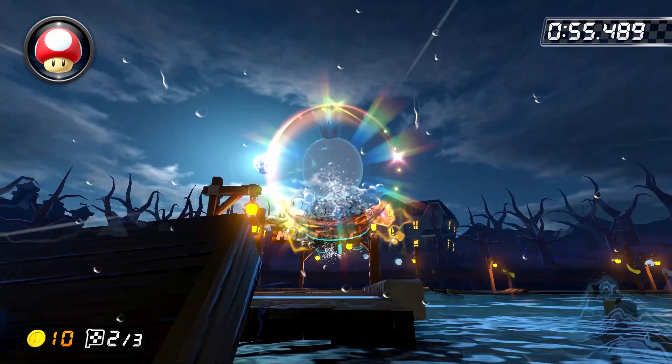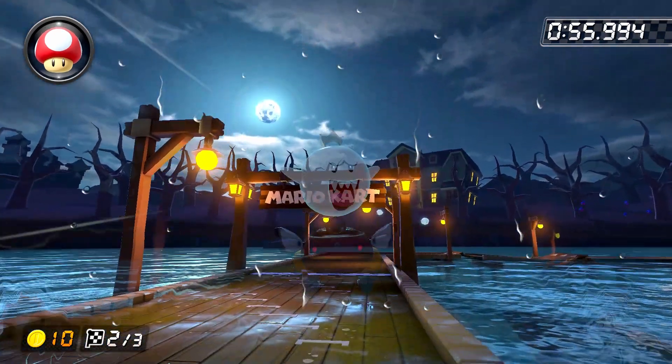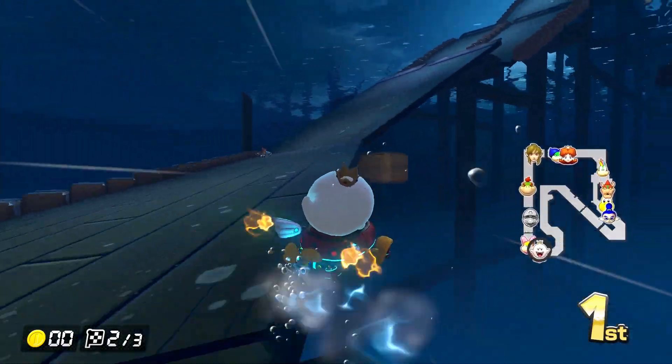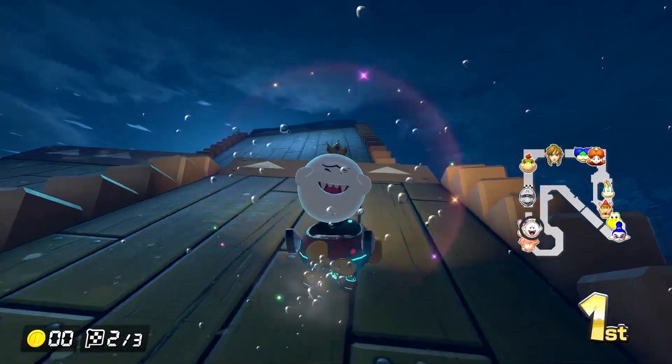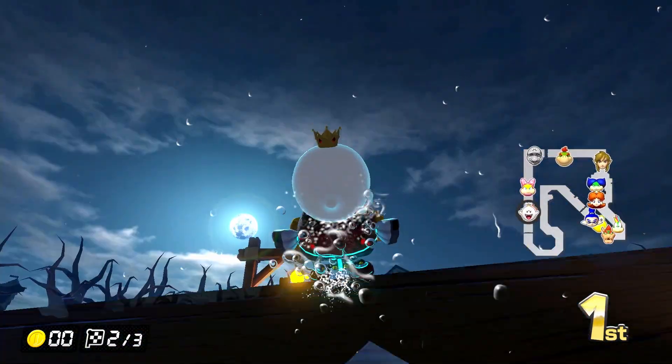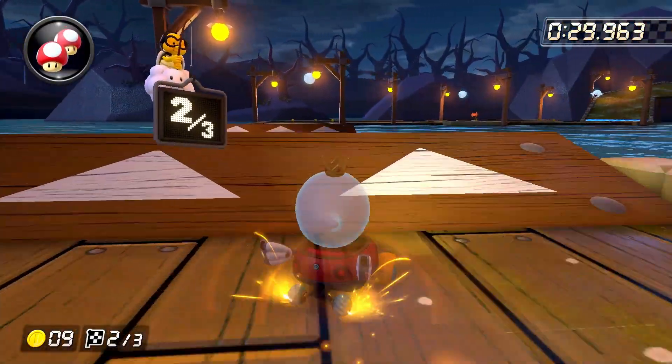Under no circumstances should you ever try to course correct to the right if you find that you're already too far to the left. Trust me on this — it won't work, and there's about a 99% chance you'll fall in the water. It's much better to just take the L and get the crazy airtime off the ramp. With that, we're on to lap 2.